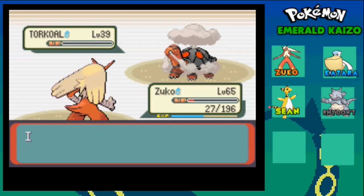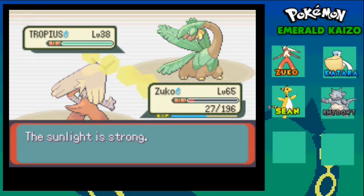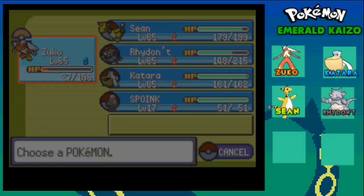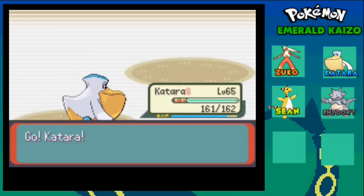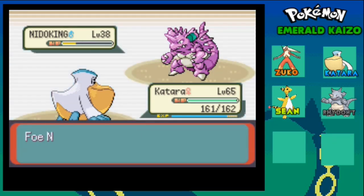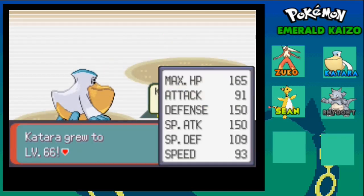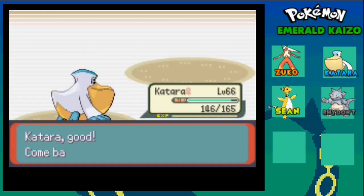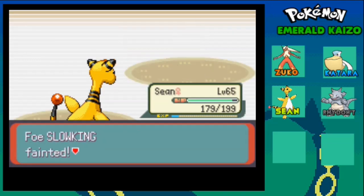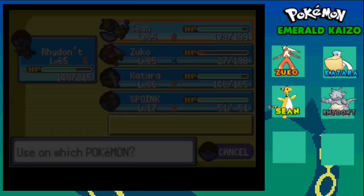Thought so, thought so. It knows Earthquake too! By the way, did you guys notice that Zuko had an Oran Berry? Let's switch. That Nidoking looks like it wants to kill me. Oh my god, I had a time window but Thunderbolt fizzled. More Lemonades.